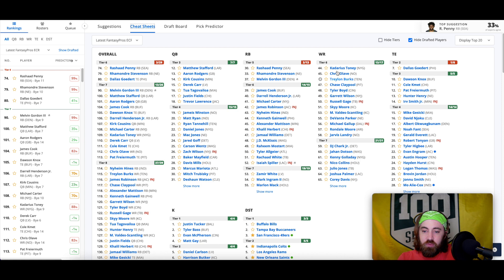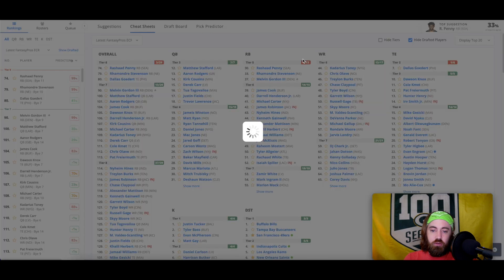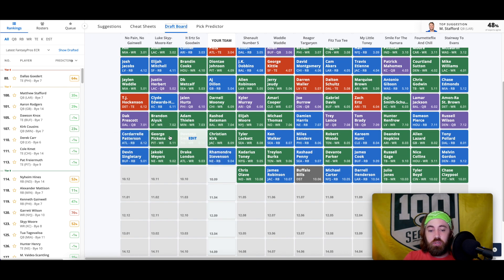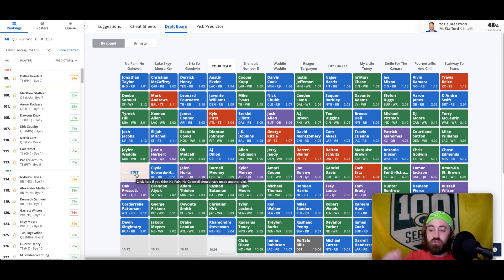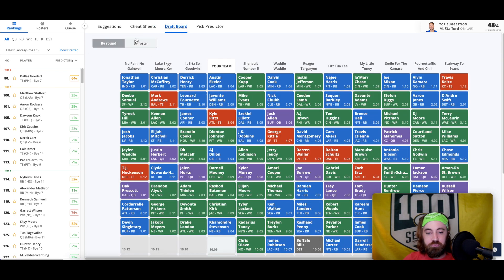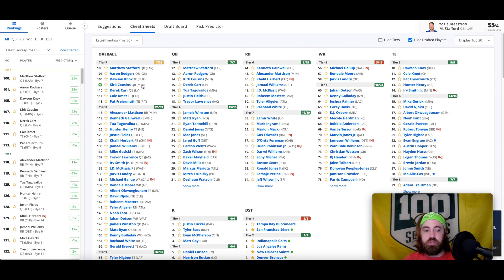This is a point in the draft where it feels like you need to attack tight end. Generally running backs are a little more valuable than wide receivers, so that's why we're going running back here, especially from this spot. You best be keeping track of at least the quarterbacks and the tight ends this team is taking — just write QB/TE on a sheet of paper during the draft and do a tick each time. A tight end in the next two picks for this guy is fairly likely.